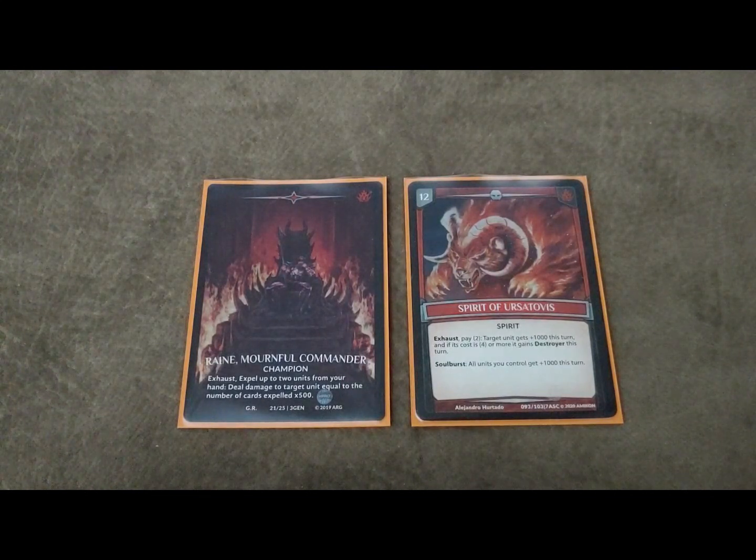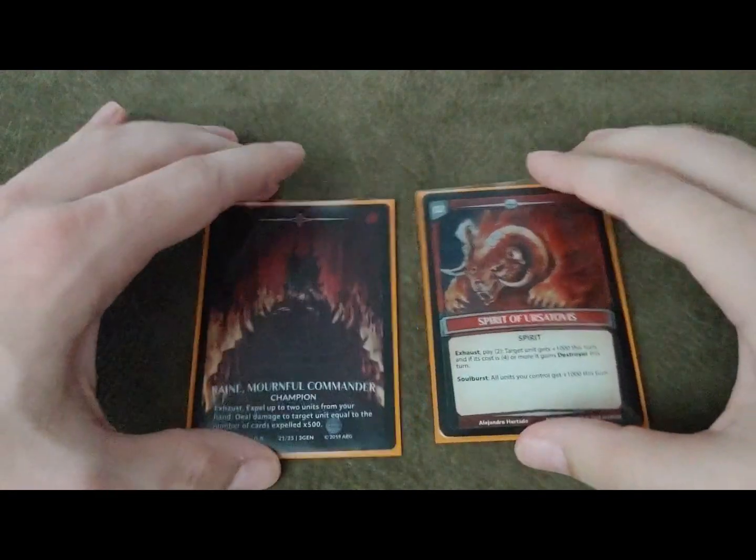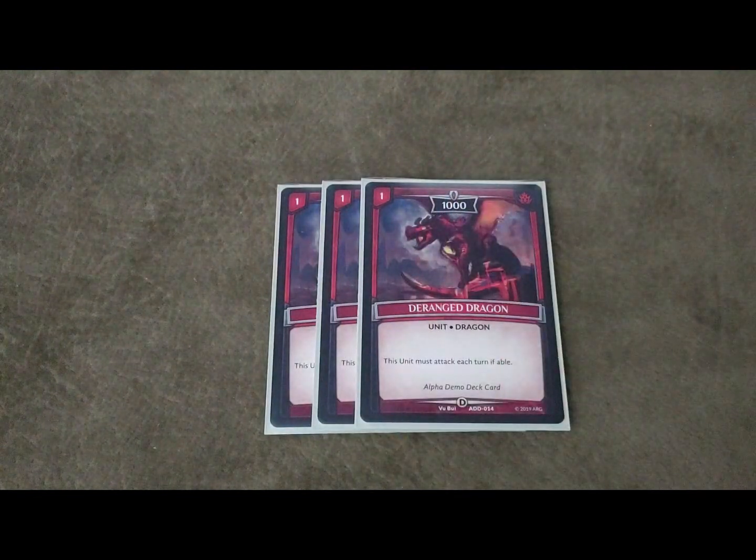With the unit Rain you can get in for some cheap early tower kills - that's why we're utilizing Rain. Ursotovus boosts up all your little weenie dragons by soul bursting, and you can utilize Ruka to flip this back over and give them even more boosts, doing it multiple turns in a row. There's a whole lot of really good synergy between these two. Let's get into the cards - first we'll go over the Dragon package.